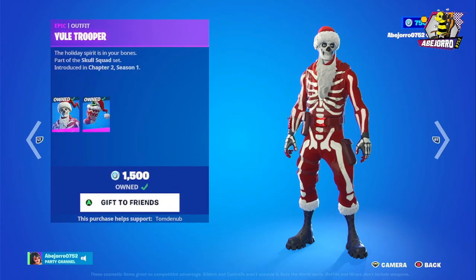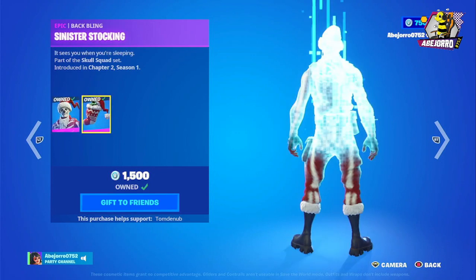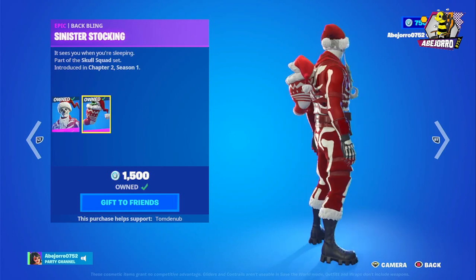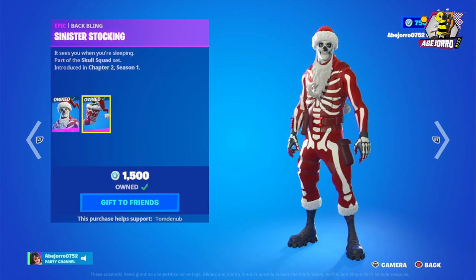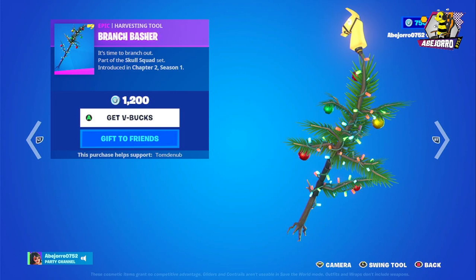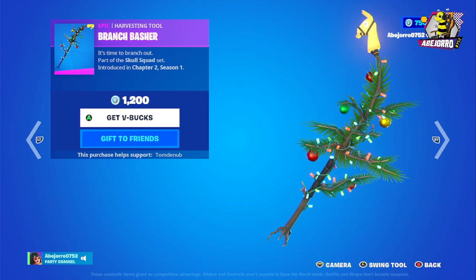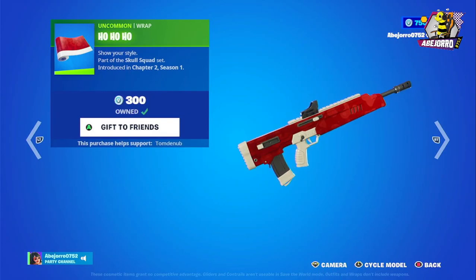Now we have Yule Trooper — the price is 1500 V-Bucks with the back bling the Sinister Stocking included. Then we have the harvesting tool at 1200 V-Bucks — really nice but also expensive. Also 1200 V-Bucks. Then the wrap Ho Ho Ho — I think this wrap was given as a gift this season.